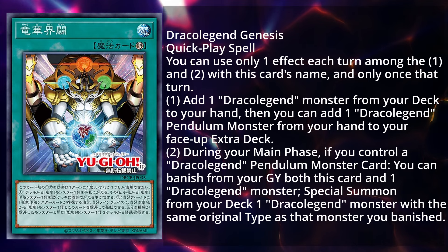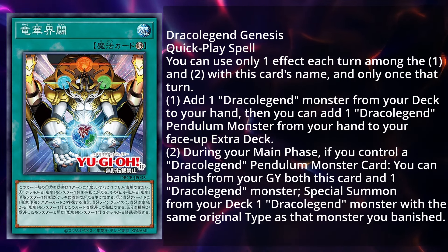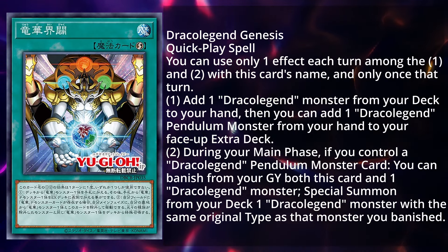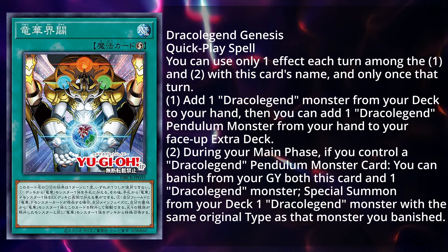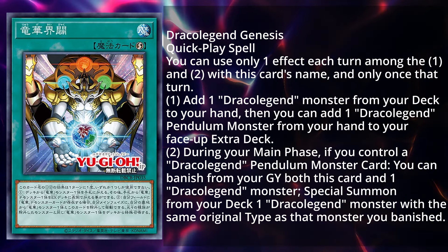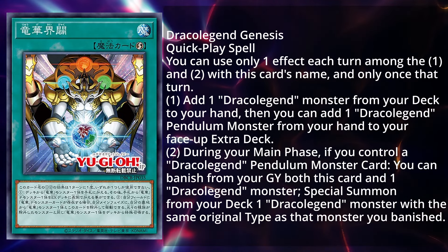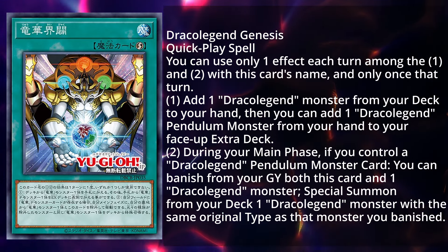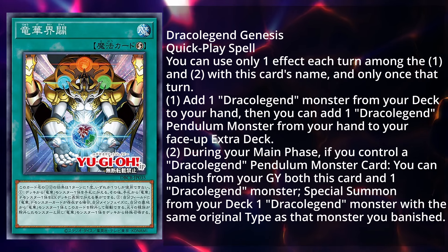It's relatively very good and it is Draco Legend Genesis. It's a quick-play spell card. You can only use one effect each turn among the first and second effect with this card's name, and only once this turn. The first effect: add one Draco Legend monster from your deck to your hand, then you can add one Draco Legend Pendulum monster from your hand to your face-up extra deck. The second effect: during your main phase, if you control a Draco Legend Pendulum monster card, you can banish this card from your graveyard along with one Draco Legend monster, and special summon from your deck one Draco Legend monster with the same original type as that banished monster. So you can banish this and a Draco Legend to summon out another copy of the same type, going into interesting plays with your Pendulum monster, and also Xyz plays like Varudras, which is going to be very, very useful. Overall, this is a very strong card — it's a searcher, places stuff into your extra deck when needed, and in the future I could definitely see more Draco Legend ritual monsters.